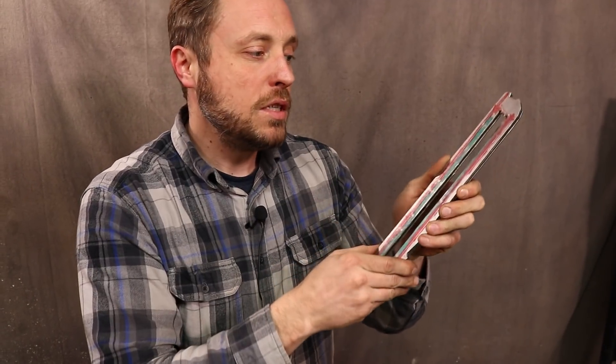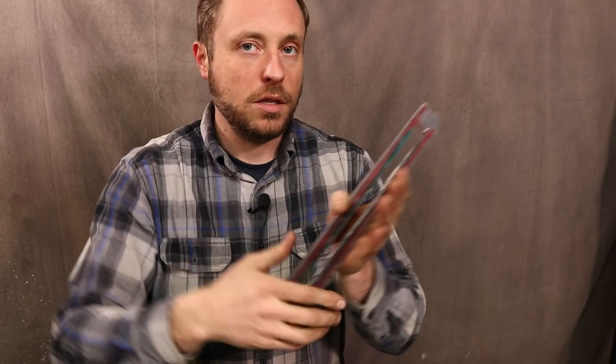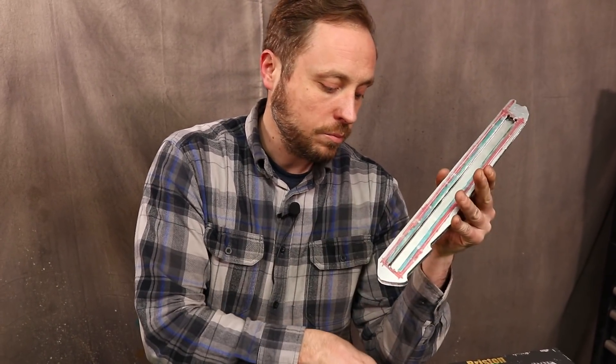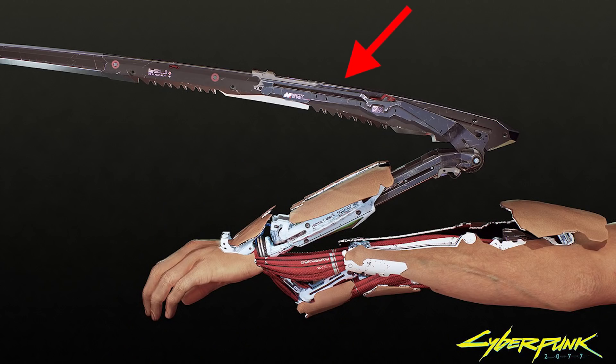For retraction, the tab will be pulled out of the way and there will be a piece of elastic connected to it that pulls the blade back into the sheath, ready to be deployed again whenever I want. There are also 20-gauge steel plates that go on the outside, cover it up, and will allow me to make it look like the sheath in the game.